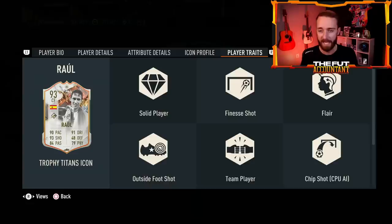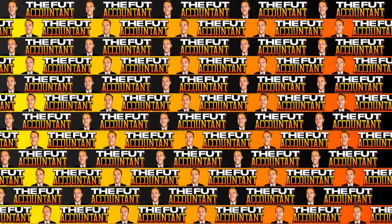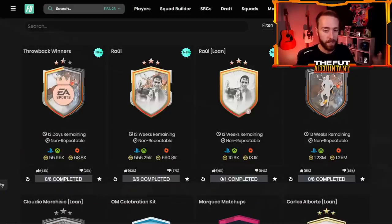I'm sure you've looked at this SBC and thought about whether you want to complete him or not. Finesse shot, outside the foot, technical dribbler, flare trait — this is a really really good, very usable version of Raul, especially with the pace, dribbling, and five-star weak foot. The price is the thing that makes this SBC really easy to do. It's coming in at basically the same price as the Perez. EA recently have been doing an incredible job with icon player SBCs — Carlos Alberto, Perez, Raul — the latest three have all been very well priced.